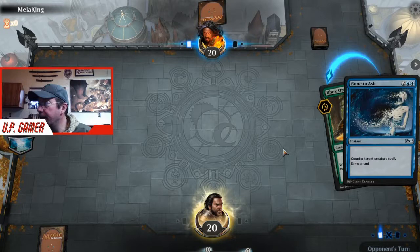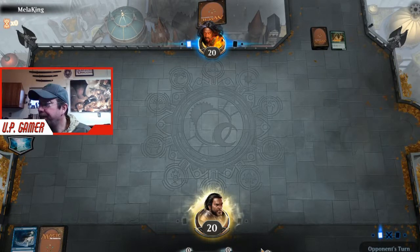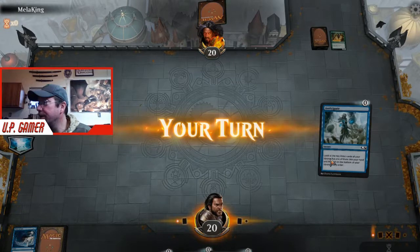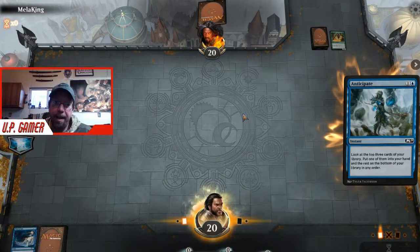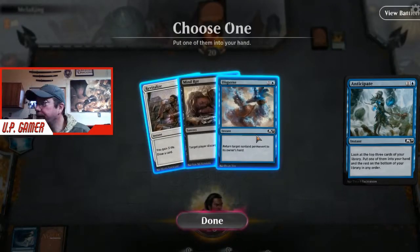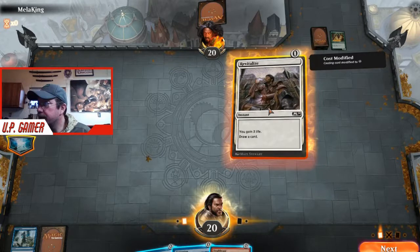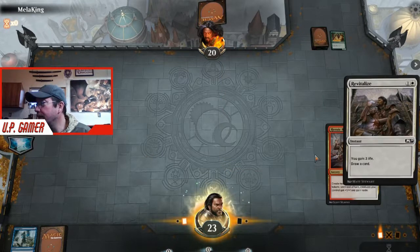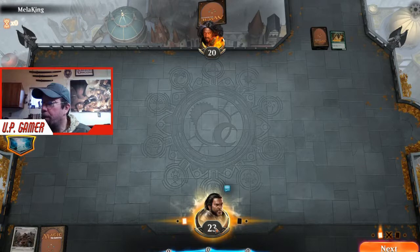He doesn't get a draw, we draw. It looks like he mulliganed. Now we can double cast Divination. We're going to do Revitalize first just in case he has Cancel. More draw for us. We're still going to Revitalize first - it doesn't look like he has anything. Now we just have to keep drawing, fill up the board with creatures, and we should be good to go.